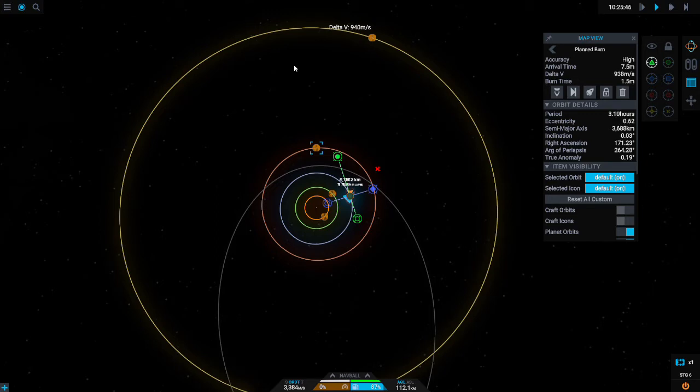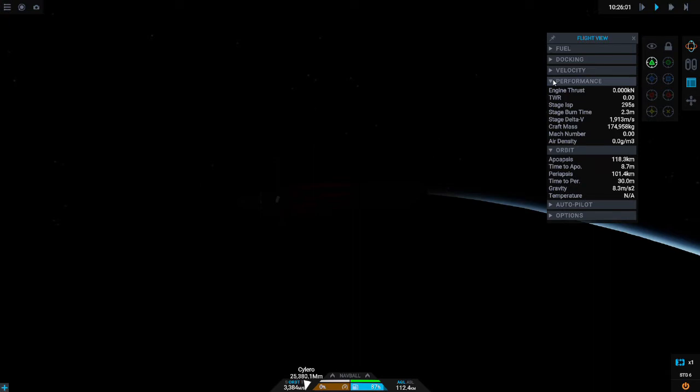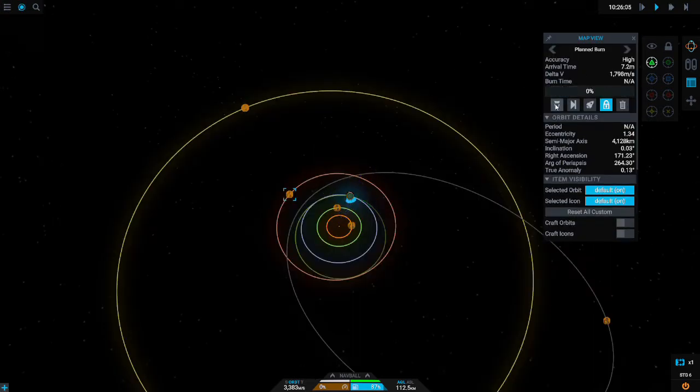You're going to expend quite a bit of delta-V getting out of here and up to altitude, but you should be pretty close. If the encounter isn't showing up, make sure you're actually aligned. If it's too far off, you're just gonna expend all your fuel trying to correct it. So go ahead and burn — I'll see you in a few minutes.